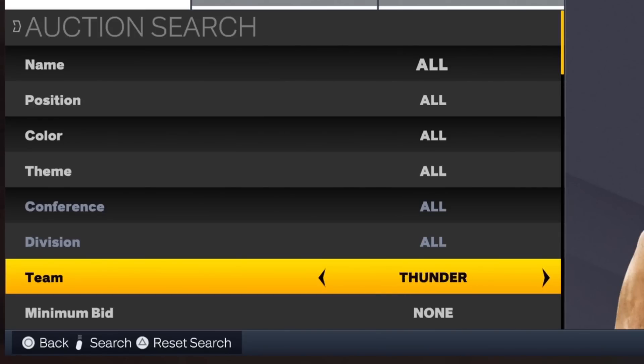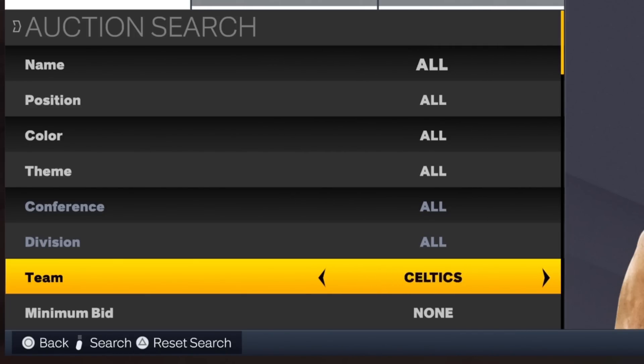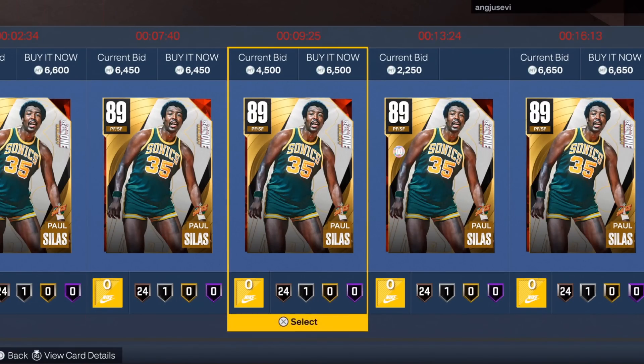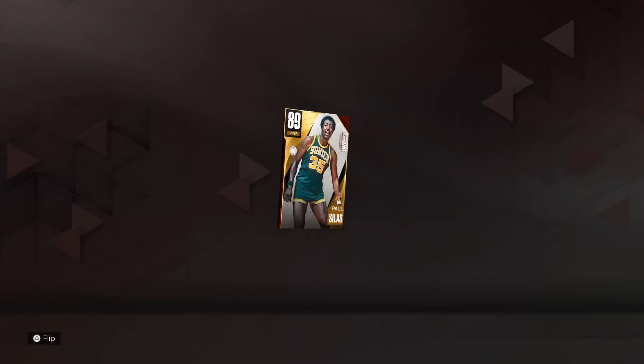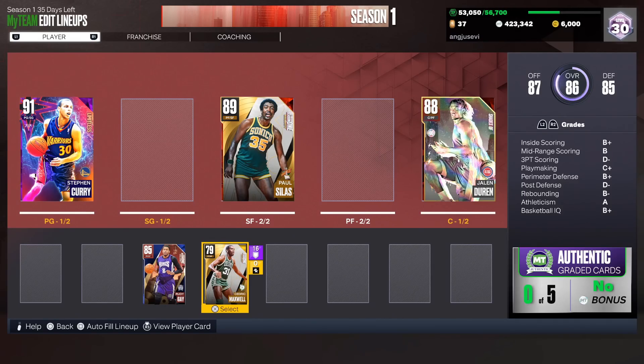This time we are going to do a random team filter — this is where it gets risky because a lot of teams don't have good players in the game. I was hoping for the Clippers for Blake Griffin or something, but we get the Thunder. Going with the seventh card on the filter — and there's literally only one card. I guess Paul Silas is going to be welcomed into the team.